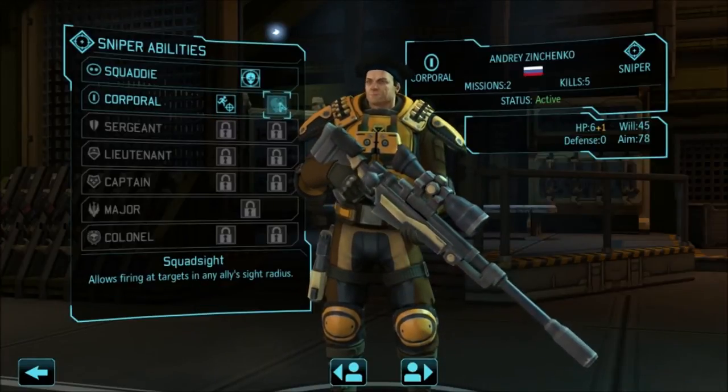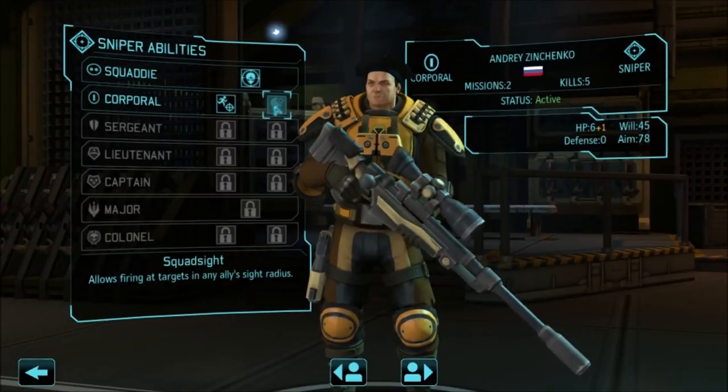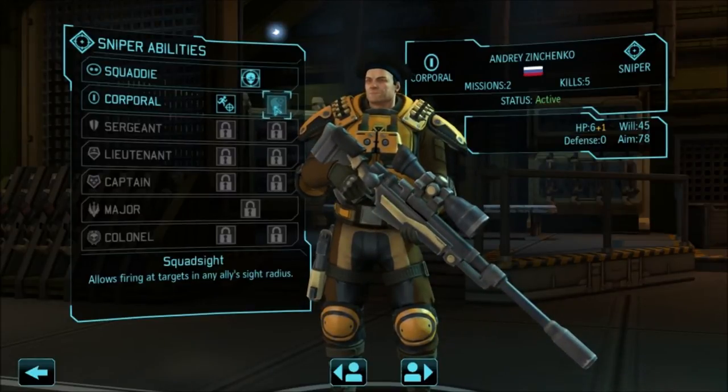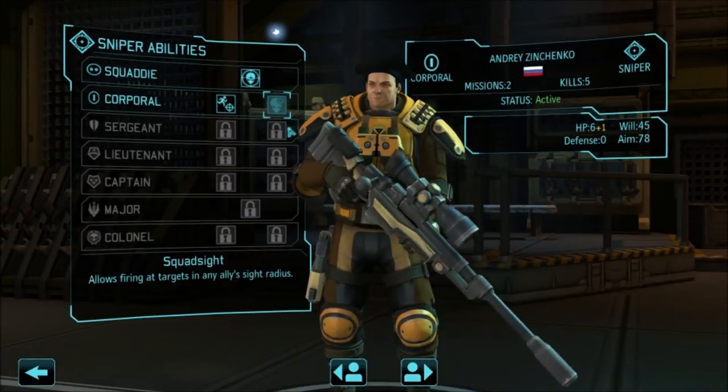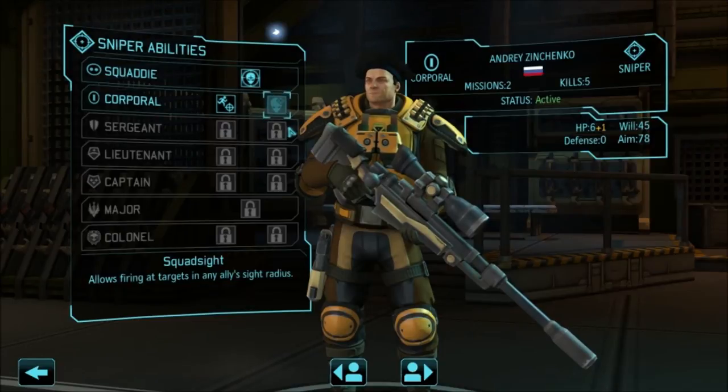Now squad sight also has a great advantage, because it pretty much gives a sniper their calling. When you have squad sight — as you can see the description here — it says: 'Allows firing at targets in any allies' sight radius.' So if any of your soldiers can see the enemy, so can your sniper. And if your sniper can see the enemy from a long distance, that actually boosts up their rifle's effectiveness. I'm going to demonstrate this later in this same video, so stay tuned.